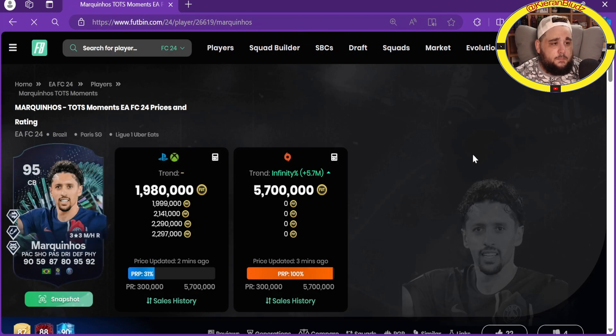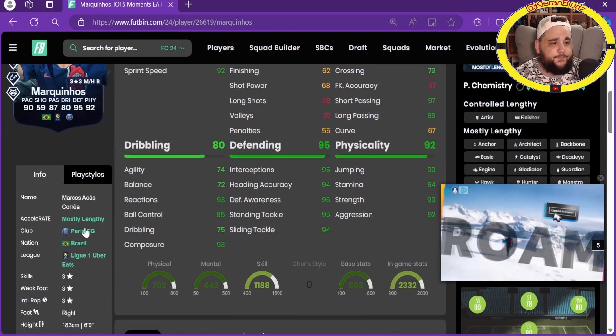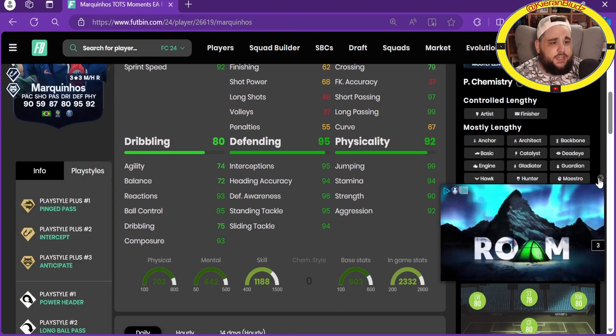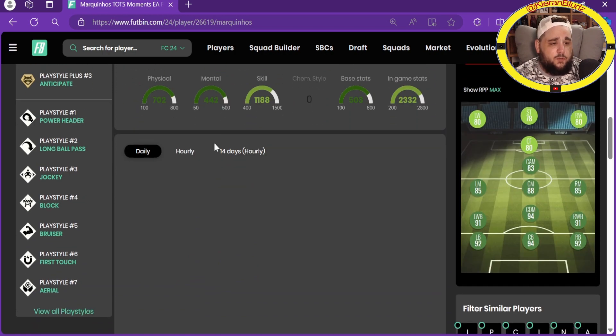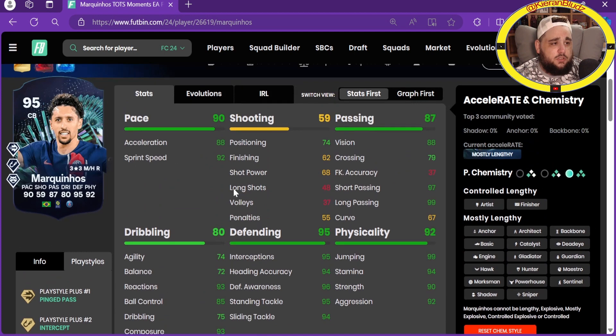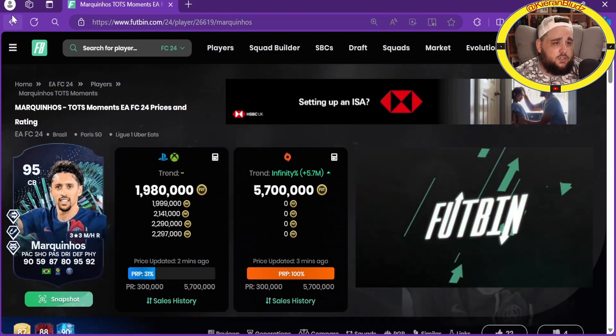Marquinhos - just under 2 million, center back, three-star three-star. He's got ping pass, intercept and anticipate plus, power header, long ball, jockey, block, bruiser, first touch and aerial. Nice pace for a center back, great passing - 99 and 97 - with ping pass plus. Nice dribbling apart from balance and agility, good defending, good physicals. A cracking card.